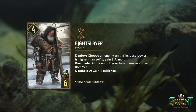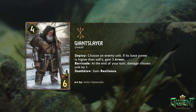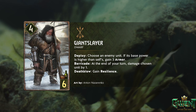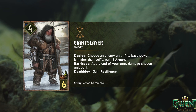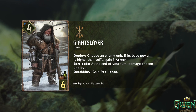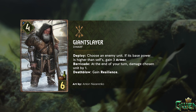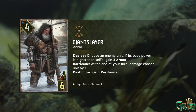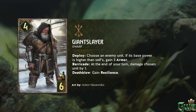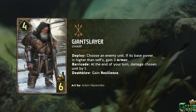Four strength, six provisions. Deploy: choose an enemy unit - if its base power is higher than the elf's, gain three armor. Barricade: at the end of your turn, damage chosen unit by one. So you have to pick it. If they play another copy, will it attack it again next round? And you have to get the death blow to gain resilience. So you have to pick a one to get the resilience. Best case scenario: you pick a three, hit it three times, and you get four carryover.